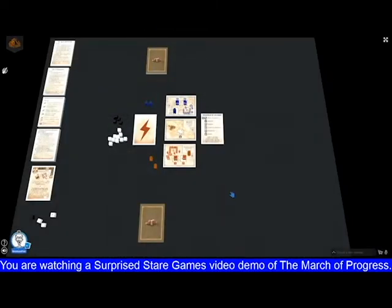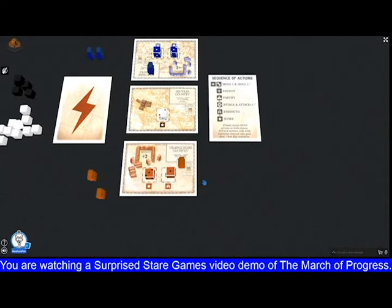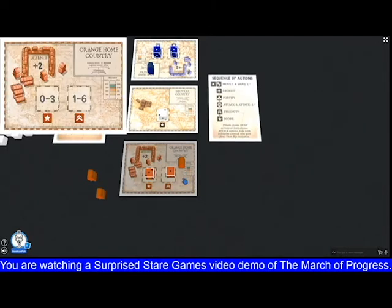Here we have the basic setup for the introductory scenario. As you can see, it's primarily a card game. The strategic basis of this is quite abstracted, particularly in the introductory scenario. Your manoeuvre space is three cards — these three cards in the centre here. Each of these is a country: we have an abstract orange home country, we have a blue country, and in the middle we have a neutral country.